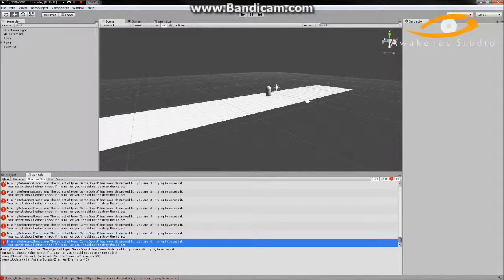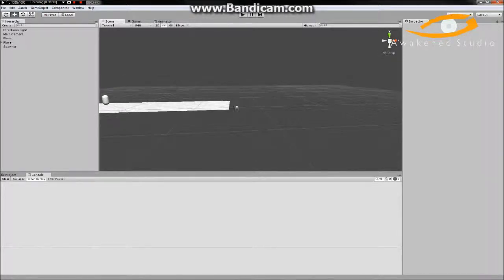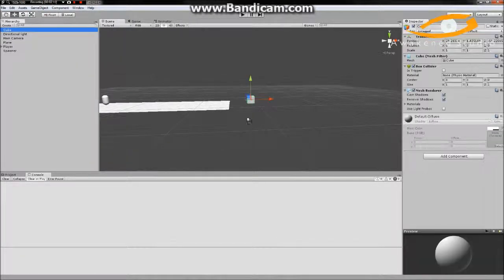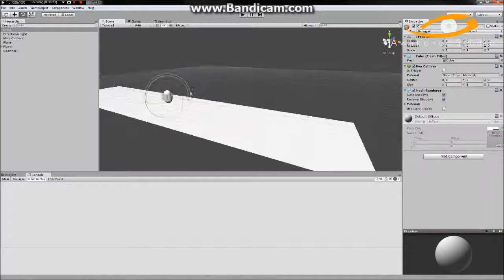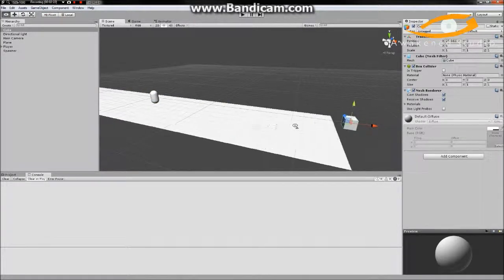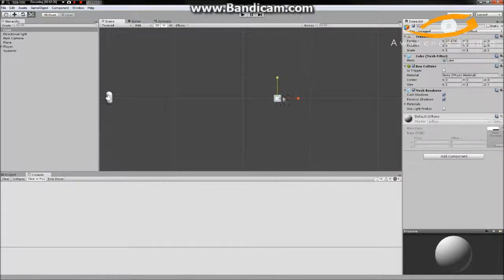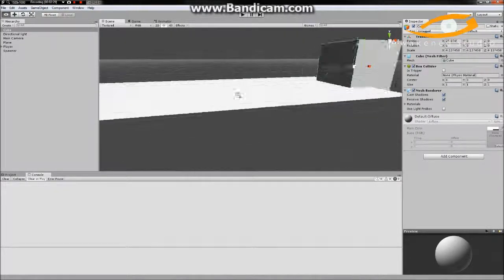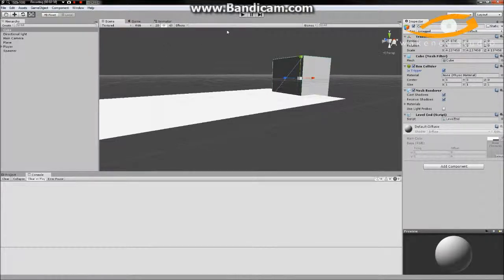It's rather simple. Let's go ahead and try it out — we'll make a cube over here just so we have something to reference. Then we'll make its box collider a trigger, add the LevelEnd script, and save.